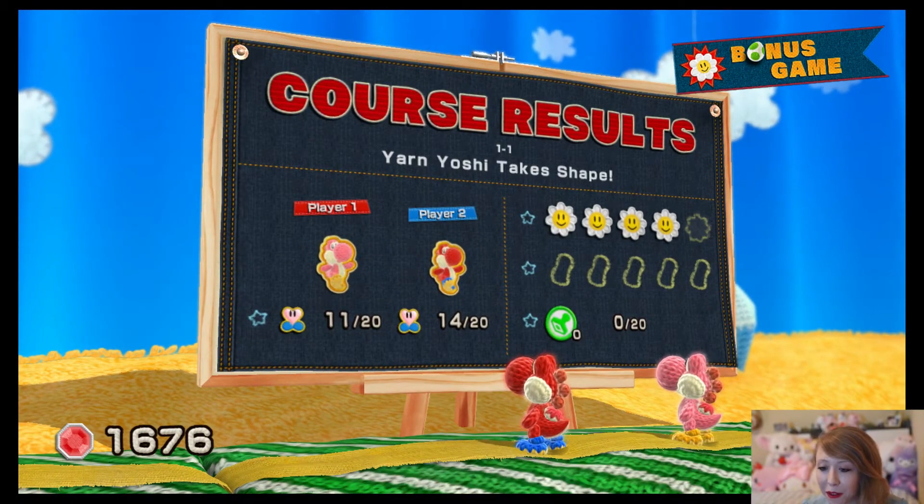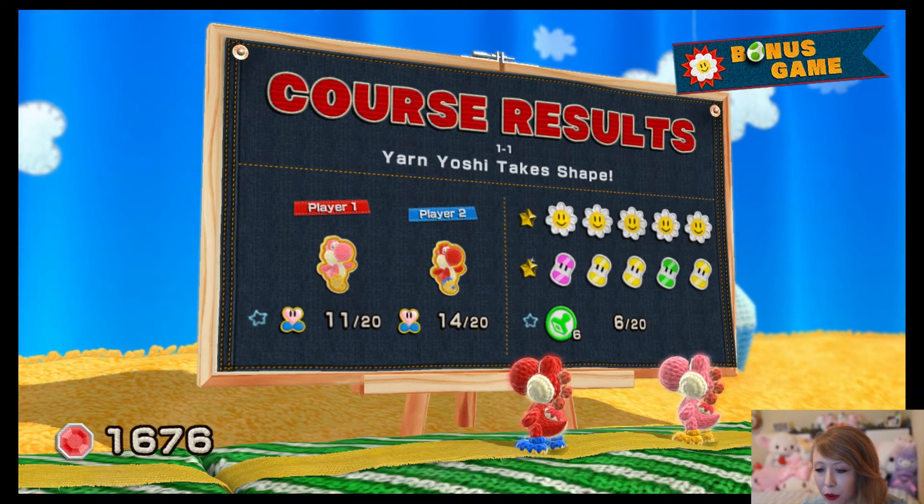How good did we do? I ended up with less hearts than you, and you kept giving them to me. Well, we got all the flowers and we got all the yarn. We didn't really focus too much on stamps — oh, we just missed one stamp. The stamps are hidden in the sequins. We did pretty good though!